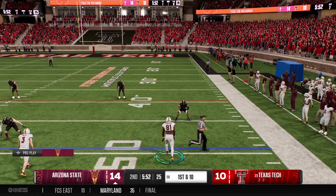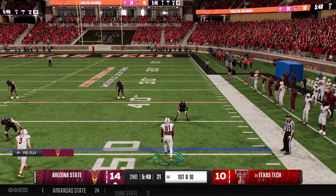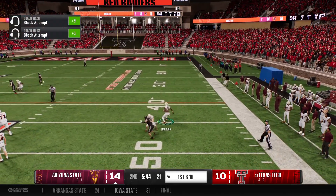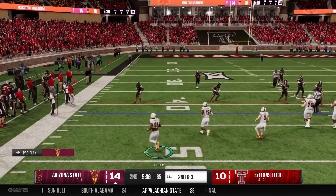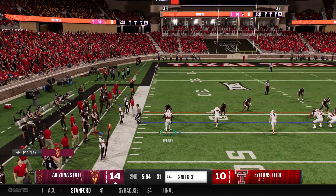Offenses are getting so good at seeing the holes in the zone, knowing where to sit down, how to make it an easy pitch and catch for the quarterback — and that's what it was on third and short. A good, solid pickup there before the defense knocks him down. Good spot after that seven-yard pickup on first down. It's second and three.